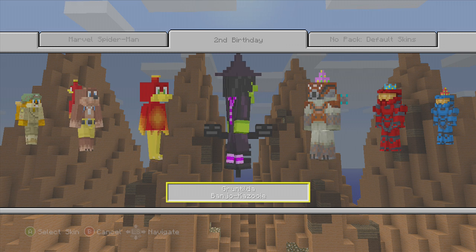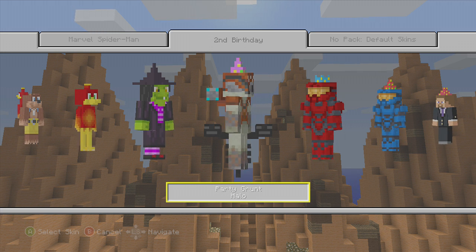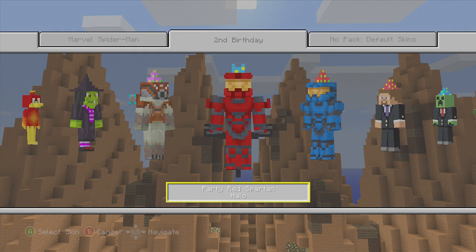And Gruntilda. We also have some Halo characters here — we've got the Party Grunt, the Grunt from Halo. We have two Spartans, the red and blue — that's pretty cool. They look a lot more detailed than this, I don't know.